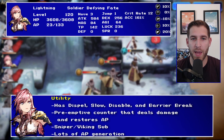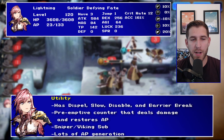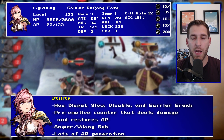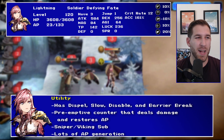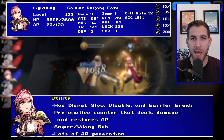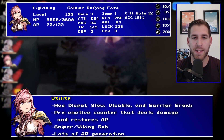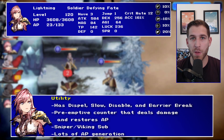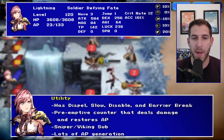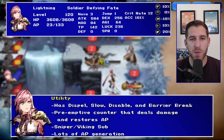She also has a barrier break, and it's nice to see that it's on a skill — not her limit burst like Cloud has his. He can only use it the one time. She can use it like three times. She also has a preemptive counter that deals damage and restores AP. This is a big deal if you've been facing Asterius or others with preemptive counters — they can actually be the difference between winning or losing a battle, because you finish somebody off before they finish you off.